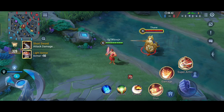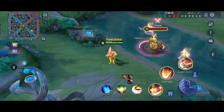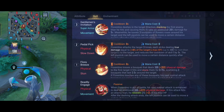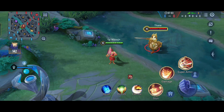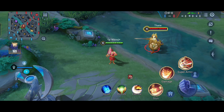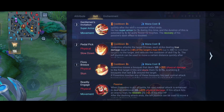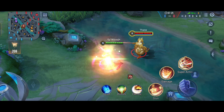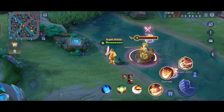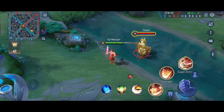Now they have changed it: no enemies can control you at all. Once you use your ultimate you are completely immune to crowd control — it says 'Super Armor' above your head. You are completely immune to control for the next five seconds. In Arena of Valor it's called Iron Body; in Clash of Titans it's Super Armor. There is a bar that slowly goes down, and once it is fully down you lose your super armor.